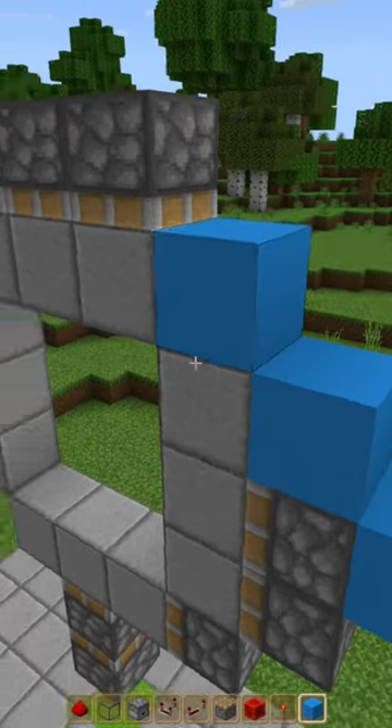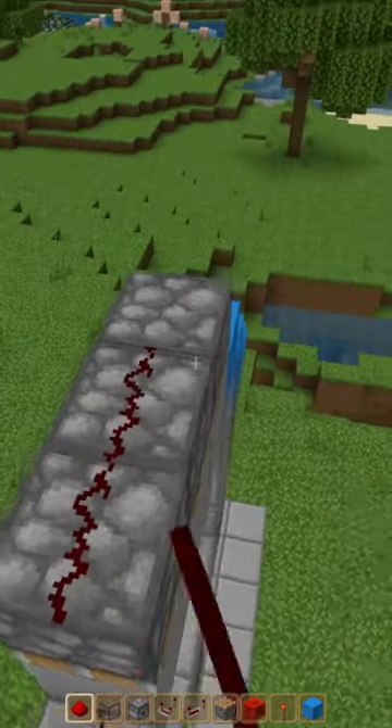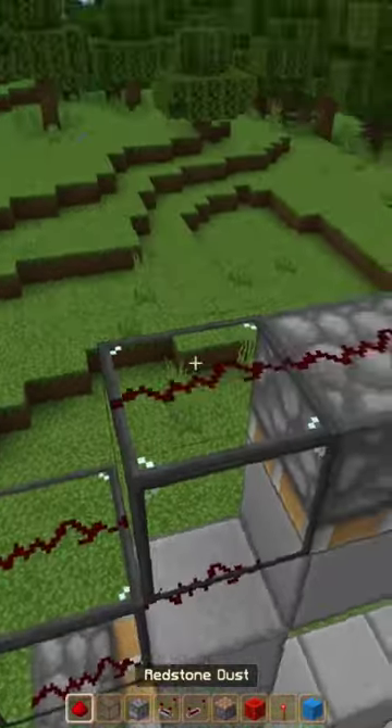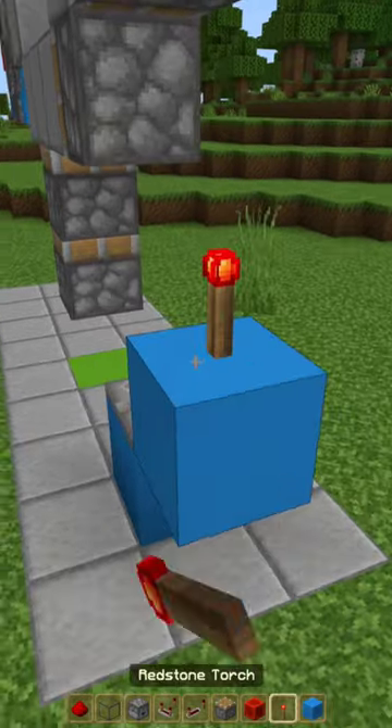Add 3 blocks here on the right side of the build and redstone dust. Place down glass here and redstone dust. Place down a block with a repeater on top of it for the 4 ticks delay.